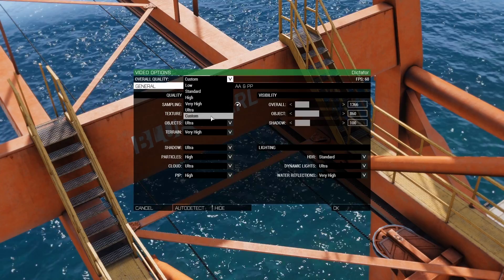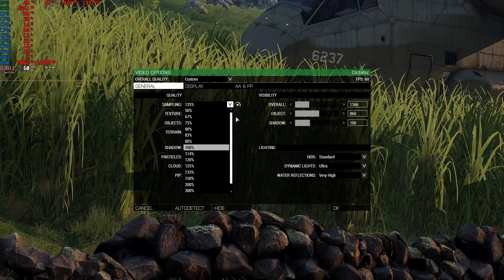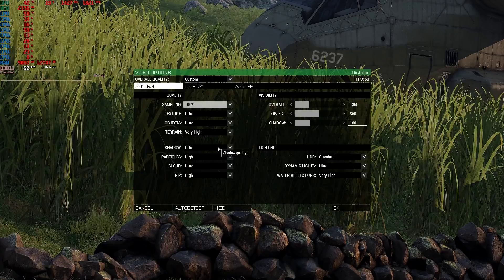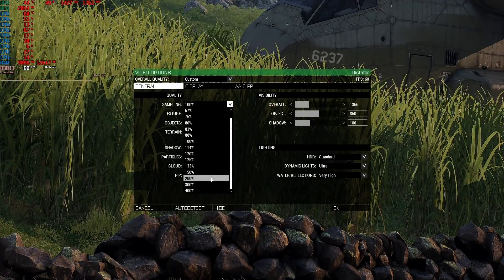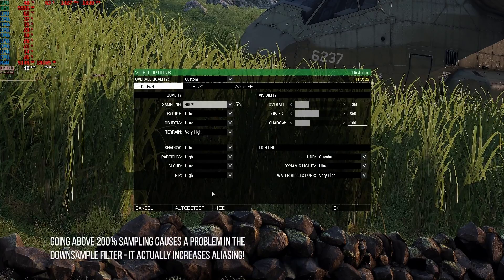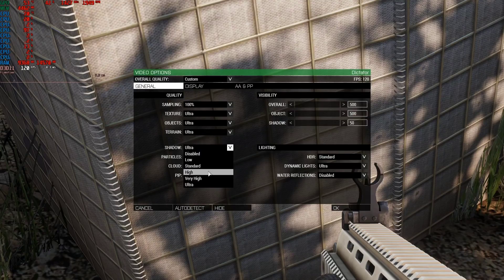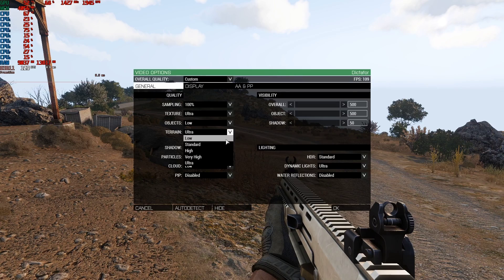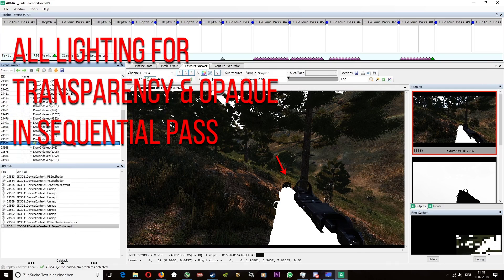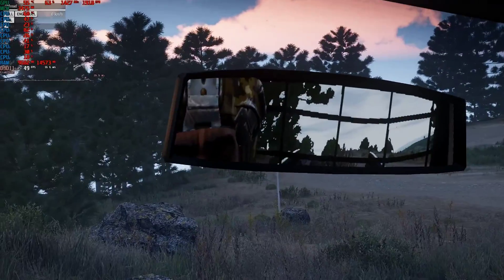The General tab gives you control over visual options you'd find in many other games, but with a few particularities unique to ArmA 3. Starting with Sampling, this option allows you to increase the internal resolution of the rendering as a dimensional percentage of your chosen output resolution. You also have the industry-standard options for shadows, objects (geometry), terrain detail, shadow quality, particle quality, and cloud rendering quality. Given that ArmA 3 runs on a forward-rendered engine, you're also given somewhat unique control over the amount of dynamic lights and the ability to adjust the quality and use of internally rendered PIP elements.